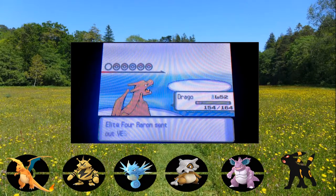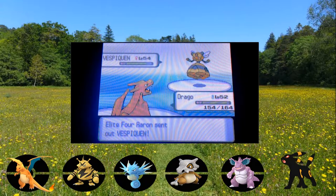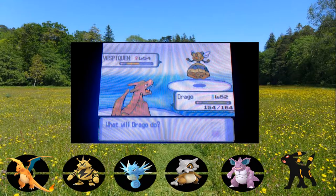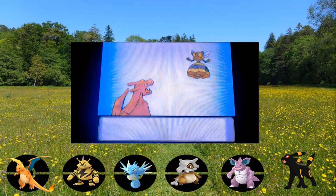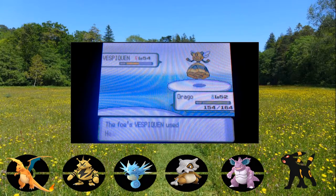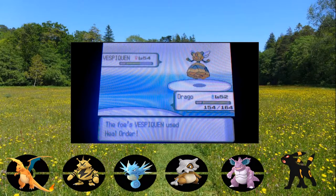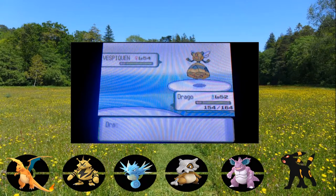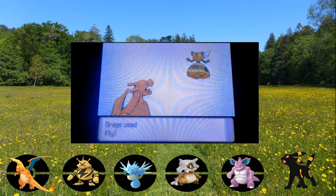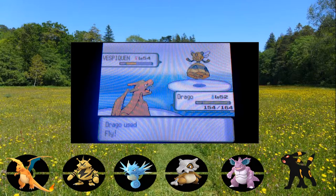Vespiquen is coming out - that's his ace already! She's Bug/Flying and she's about to take massive damage from Stealth Rocks. Good job Sorrow, that took about half her HP! Drago uses Fly. Vespiquen uses Heal Order - interesting, let's see how much she heals. That was really clutch actually. Maybe should have used Flamethrower first turn.